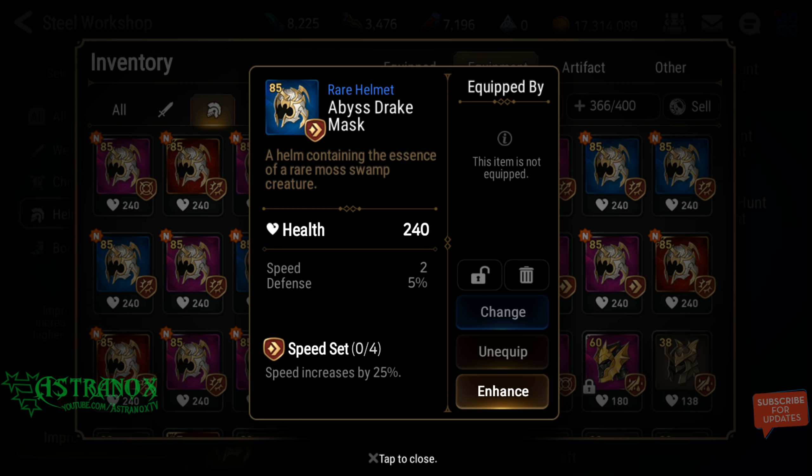This one has speed but it's 2 speed — not good enough. The odds to roll 4 speed and then another 4 speed: first you have a 50% chance to roll speed, then a 25% chance to roll 4 speed since it's between 1 and 4. The odds to get it to 10 speed are not high enough for me to invest in it.